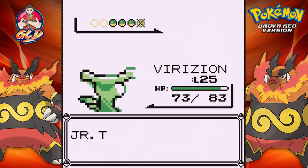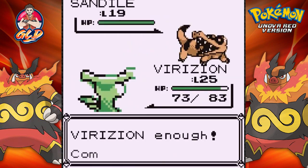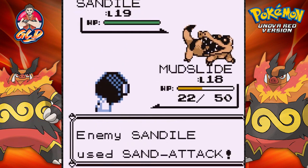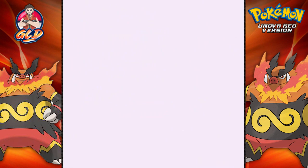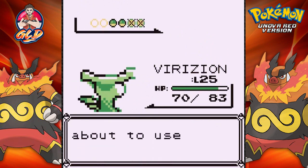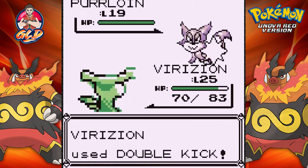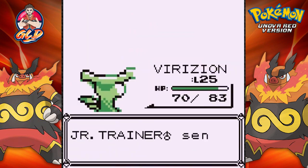Going up against a Junior Trainer with a Rattata — using Verizon. An accuracy-lowering attack hits us and we keep missing. Then a Sandile appears — Mudslide struggles against it so switching back to Verizon. Using the speed button since these guys keep using Sand Attack every time. A Purloin shows up — Double Kick takes care of it. Then a Drillbur appears.